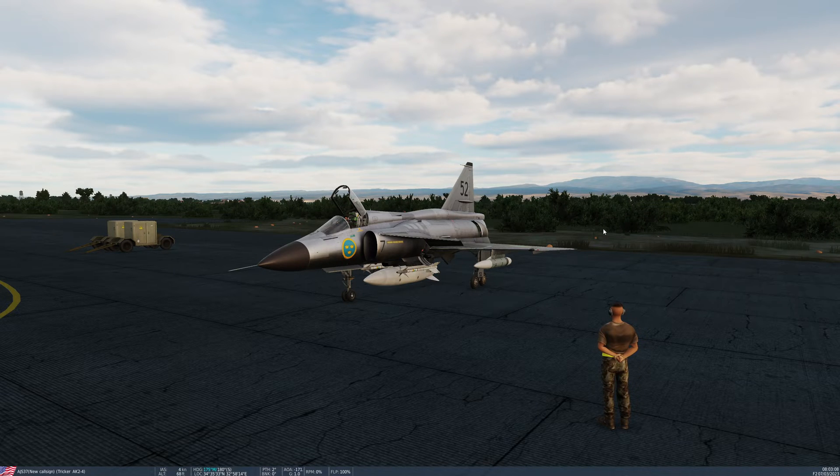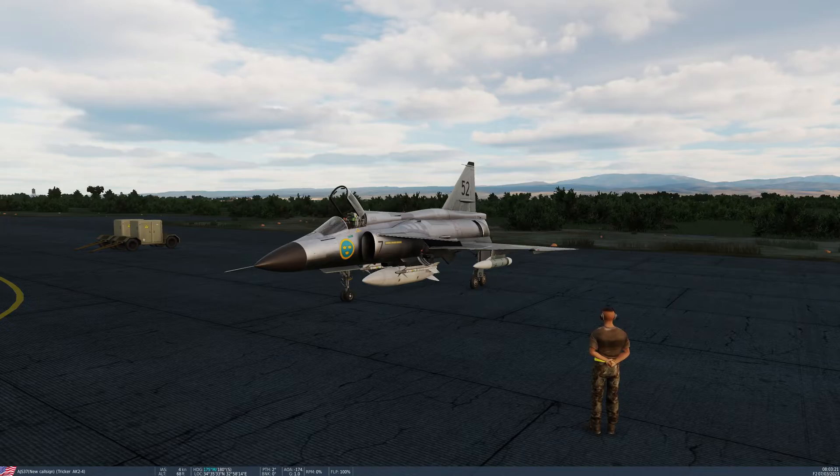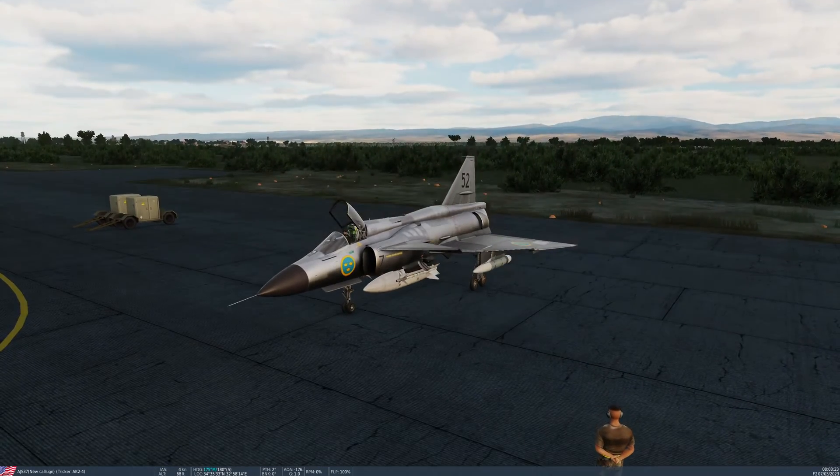There are in fact two different standard ways of doing so. Today we're going to do it using ground power, which is the most common method. You can see that at the side of the aircraft I've got the necessary ground power units, and our crew chief is standing by ready for us to start up the aircraft.